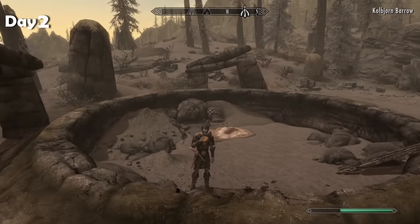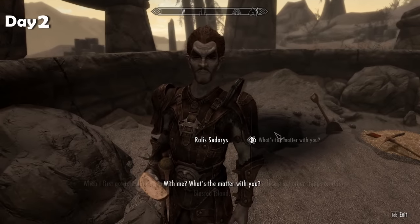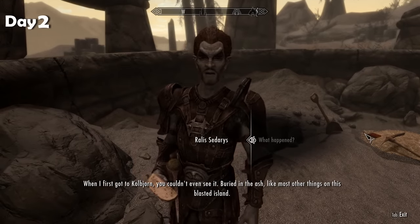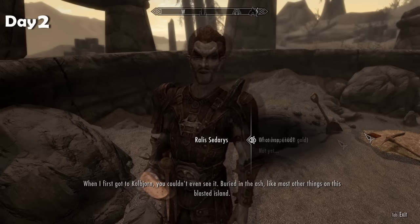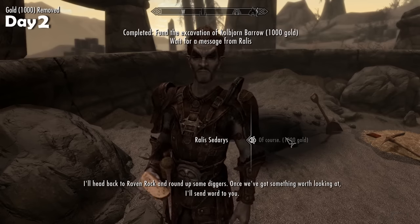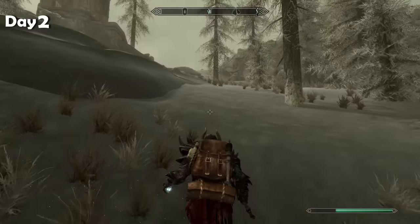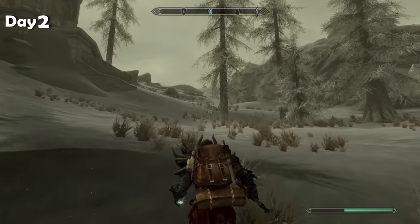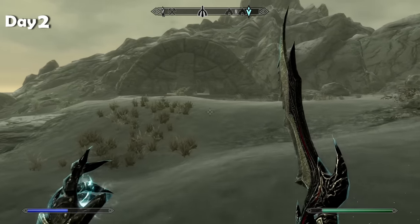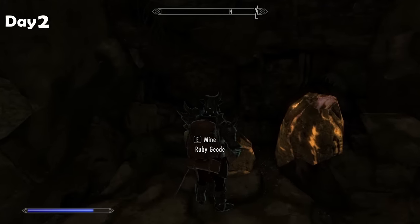To get one of the dragon priest masks, we have to go through this guy's quest line, and it's a bit of a long one, so I wanted to get it started right away. He wants an investment of 1,000 Septims so he can hire some miners and dig out the area. I give him the coin and head back toward Raven Rock — well, kind of. We're walking right past Raven Rock to go up this mountain to get the first dragon priest mask. There's the ruins we have to go to. Going inside, there are some dead people. Not good.